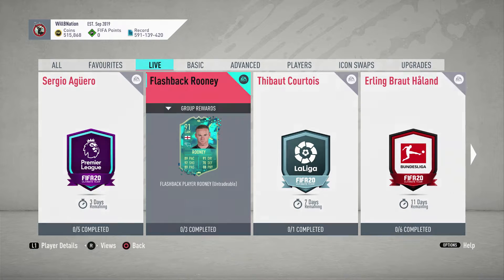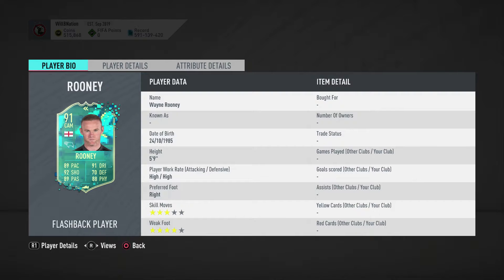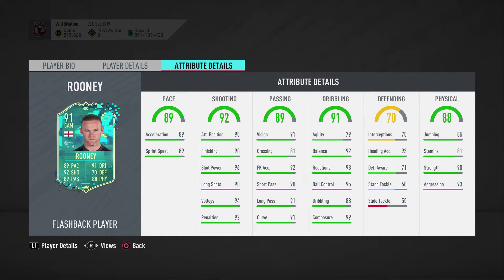91-rated CAM Rooney - this looks very interesting indeed. He is five foot nine, he has a high attack, high defense work rate which is very very nice. Skill moves are three stars, weak foot is four stars which is fine - four-star weak foot is very preferable. His pace is very fast, really really good. Exceptional shooting stats across the board, exceptional passing stats across the board.